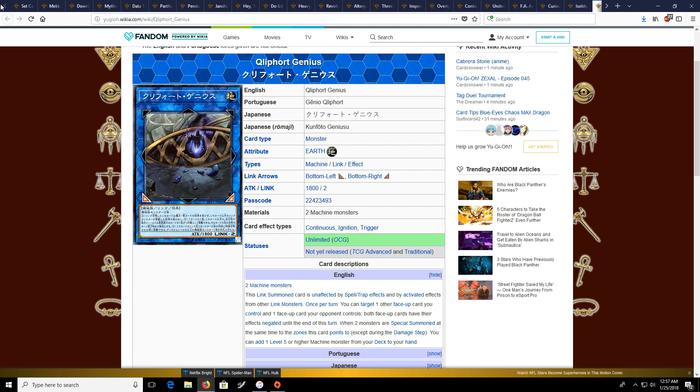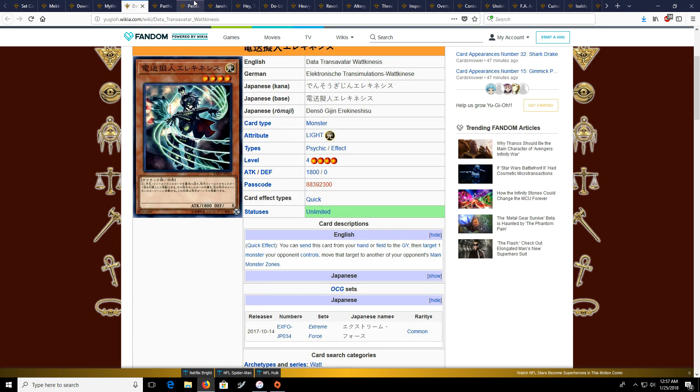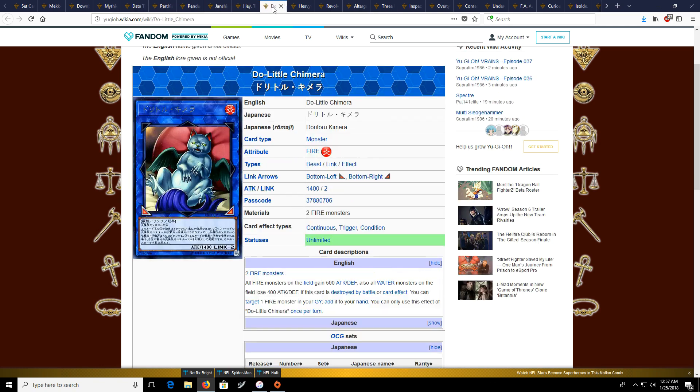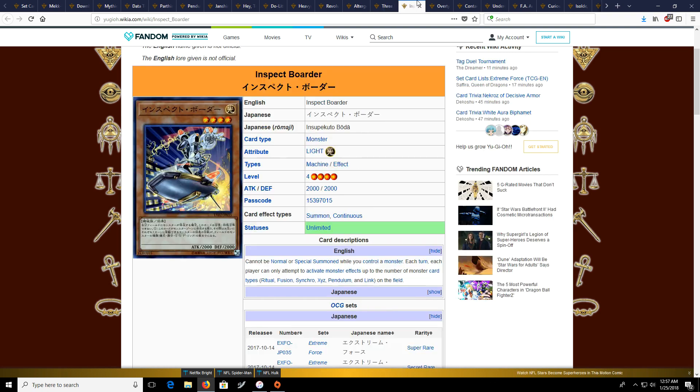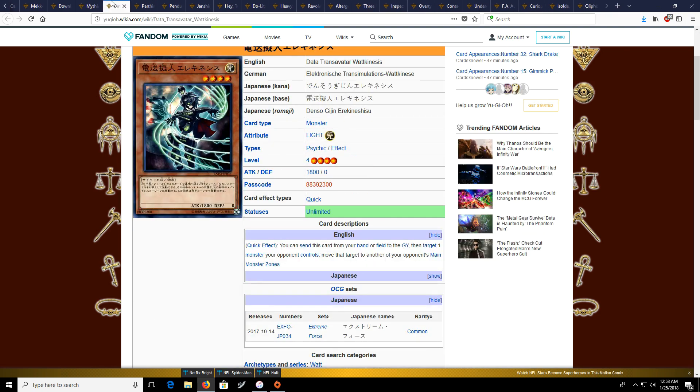So guys, that was the set. In terms of my overall thoughts, the set's just not that good. I wouldn't go out and buy a box of this thinking you're gonna profit off it. I don't even think it's as good as Circuit Break was, and Circuit Break wasn't even that good of a set — we at least got Evenly Matched from that. I don't think Electromite's gonna be as expensive as Evenly Matched. Evenly Matched is something you can play in almost any deck, whereas Electromite is just for Pendulum-based decks. This could probably be compared more to Code of the Duelist, but even then we got Firewall Dragon. This is a set I would go out and buy singles for — if you want cards from the set, go buy the singles.